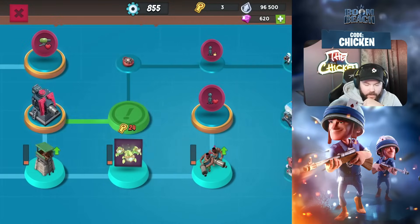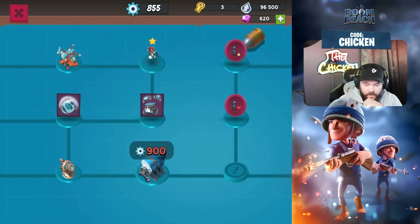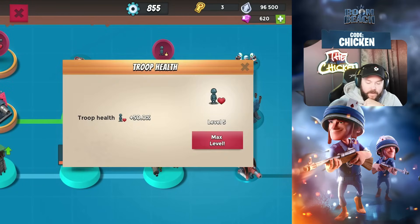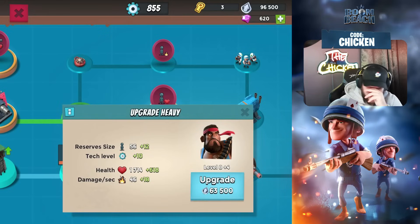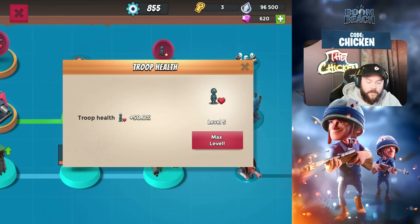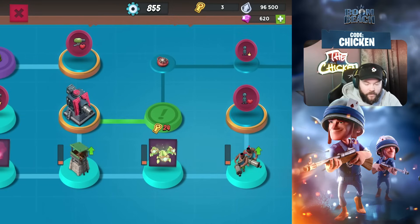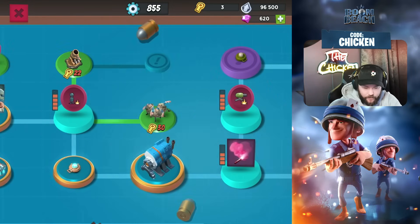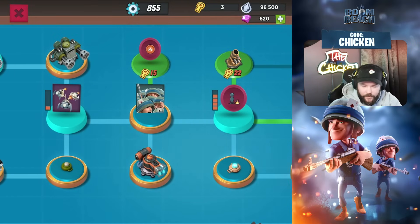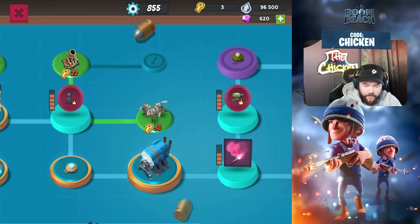The first stop for everybody is the troop health. The heavies aren't that great because there are so many mines and shock mines. Heavy rush isn't really a thing until we can get some more tools, so we're going to leave them unupgraded for right now. You absolutely need the troop health or your clones are going to fizzle. The clones are not super strong, but they will get you through the base at the very least. So we went to troop health first.